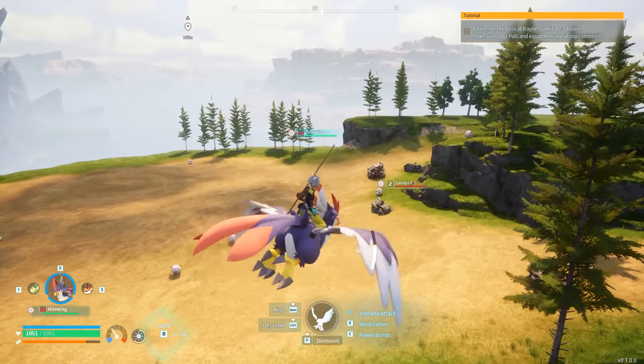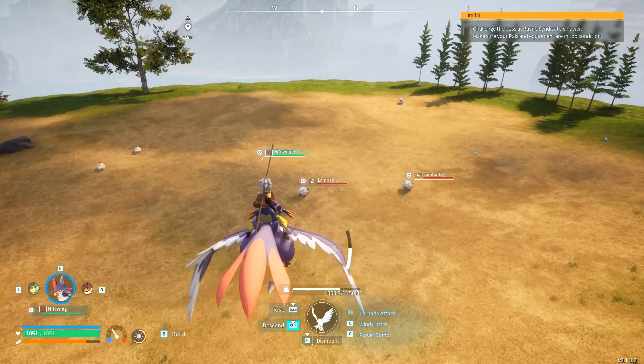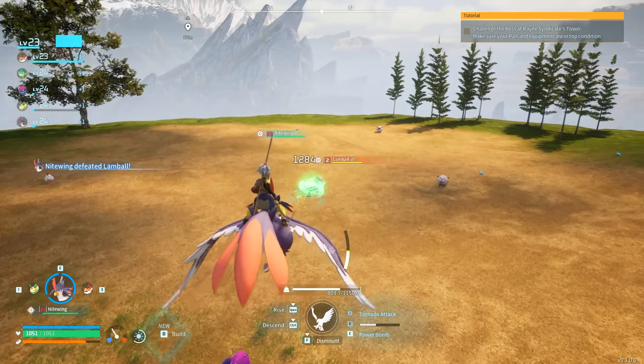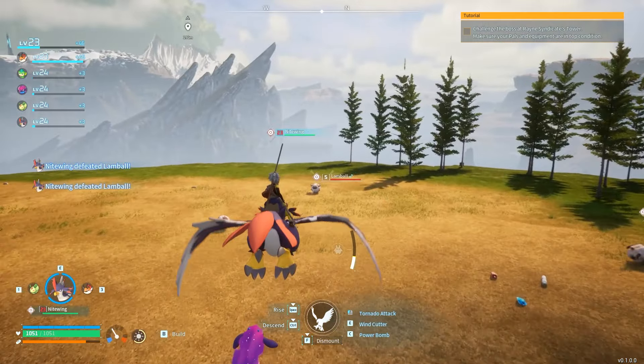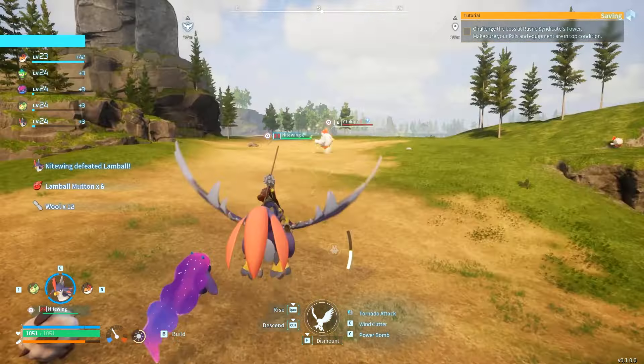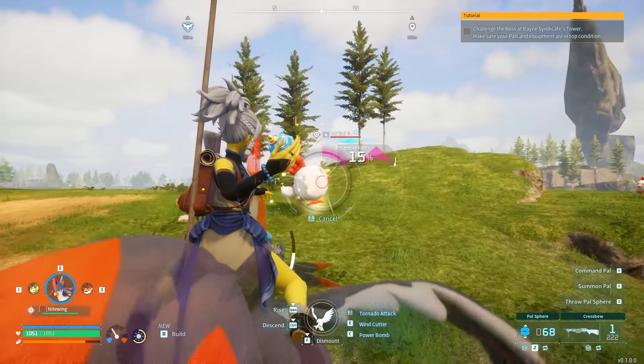I'm going to show you how cool this is for taking on big pals, but for now it's really great for farming. When you need wool and stuff, you can literally just hit these sheep in a field. And I found another shiny chicken — this is the second one I've found.